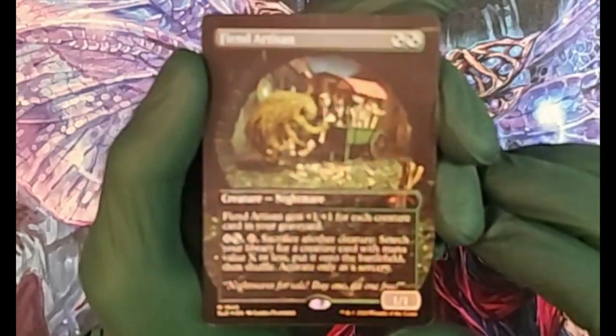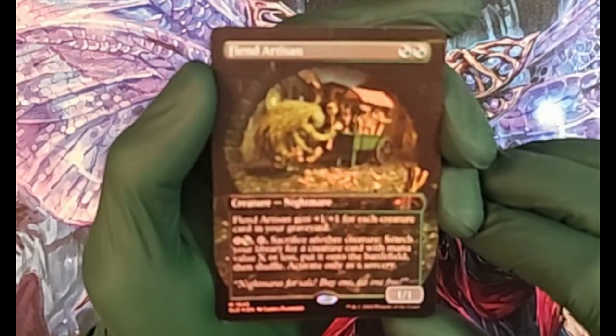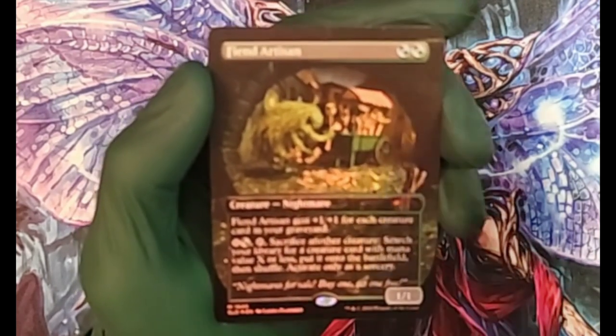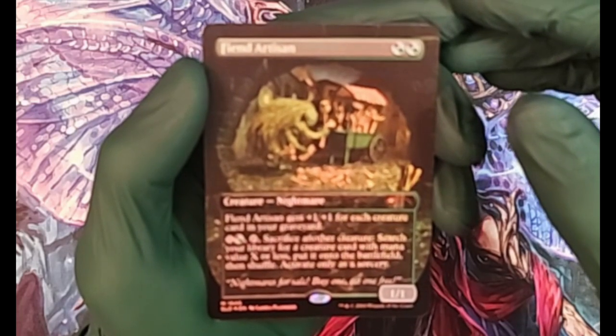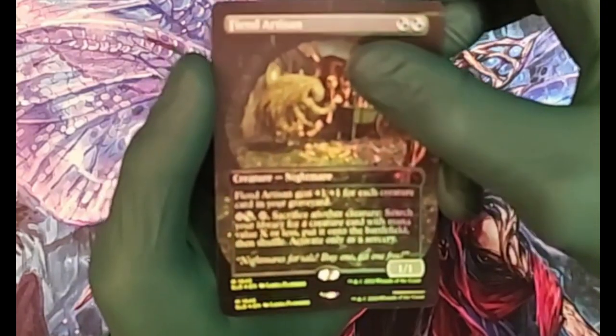Next is Fiend Artisan, a creature — Nightmare Artisan. It gets +1/+1 for each creature card in your graveyard, and you can sacrifice another creature to search your library for a creature card with mana value X or less and put it onto the battlefield, then shuffle. Activate only as a sorcery. Sorry, the camera's deciding not to focus on the foils here.